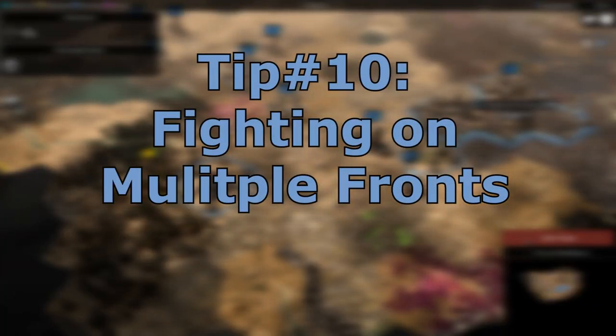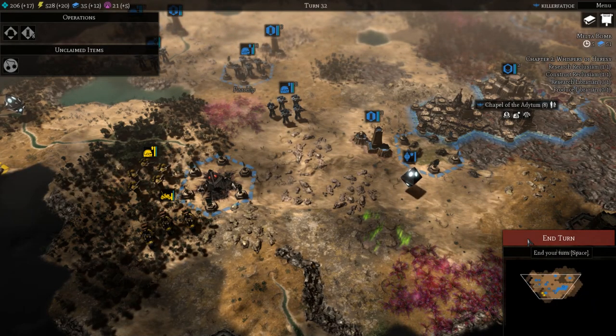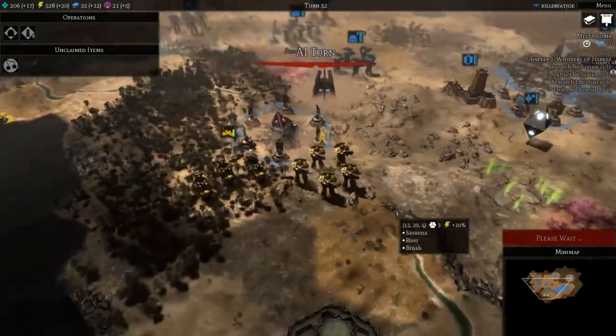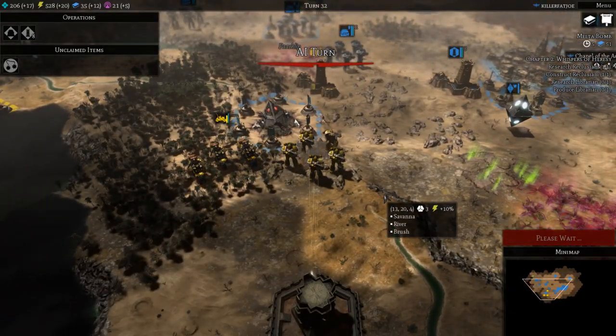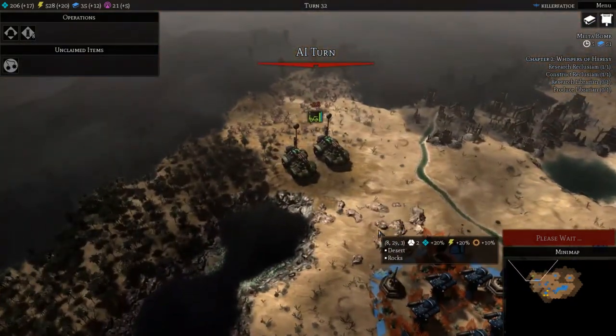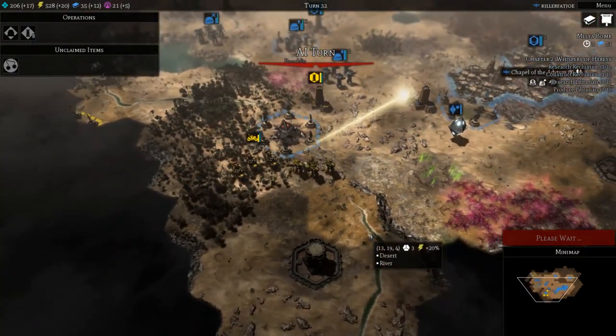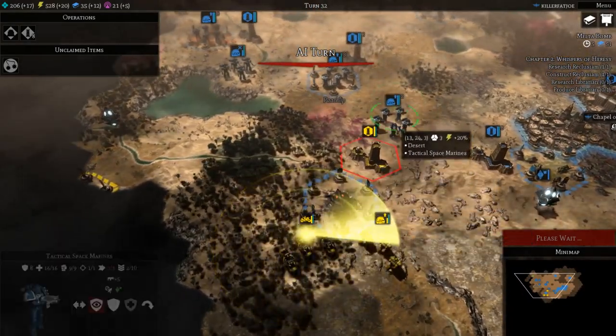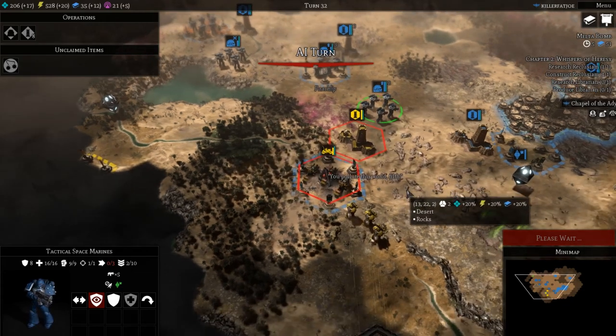For a final tip: avoid fighting on multiple fronts. This can get you wiped from the game very fast. Focus on repelling the enemy until you can build up enough units to assault the weaker faction. Once you have orbital scan and deployment this will make it a lot easier to destroy the weaker faction while you handle the defenses. Make sure to have the correct hero and support units in order to keep morale high and prevent yourself from losing any units.